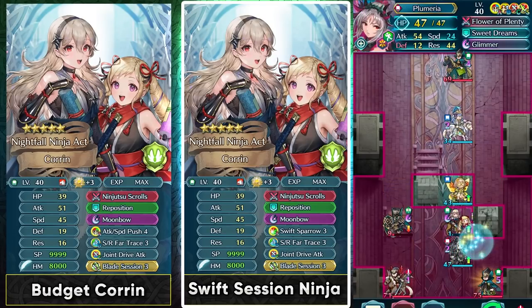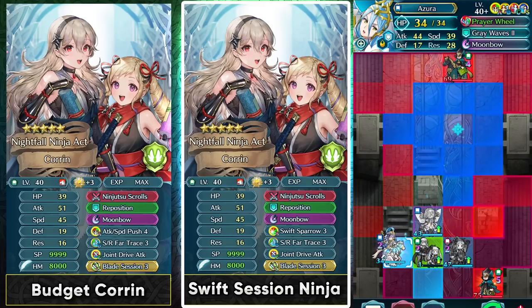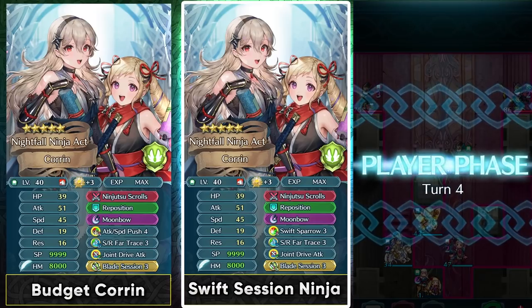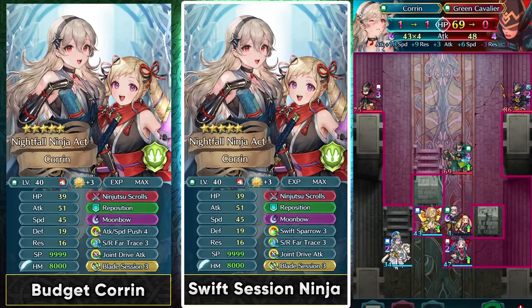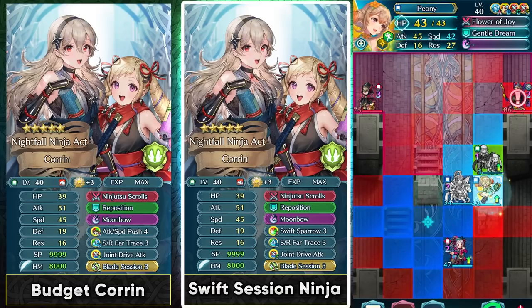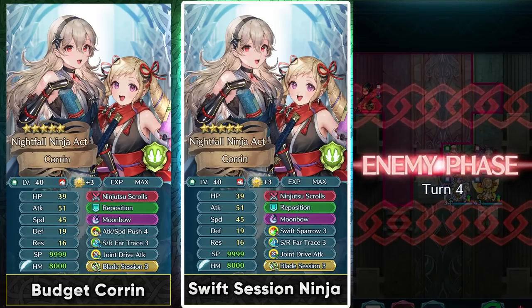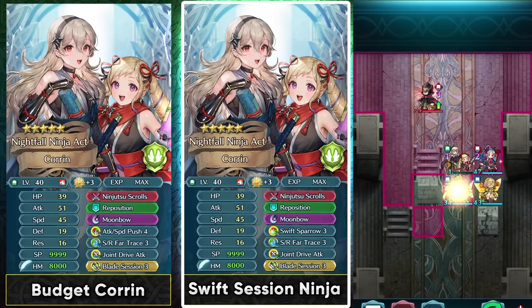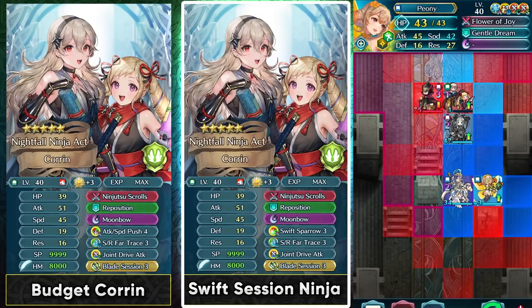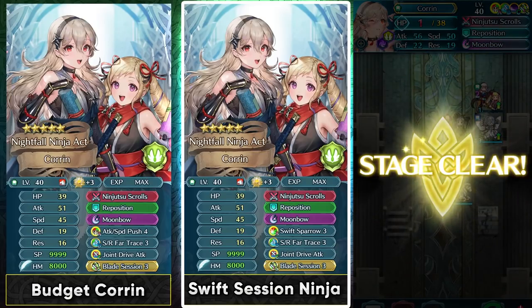She can easily be used to beat up most of the in-game content — from the abyssal maps, chain challenges, to the story maps. With 3 dancers you can definitely use her for most of those things, but sometimes depending on the maps you might have to alter some sacred seals or the slot B skills. In some situations Desperation might be a bit helpful, but most of the time Swift Sparrow is gonna be the superior slot B skill.